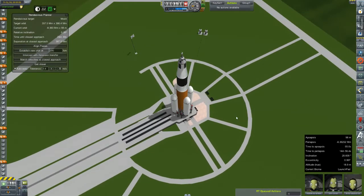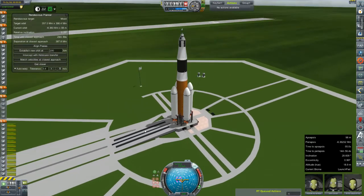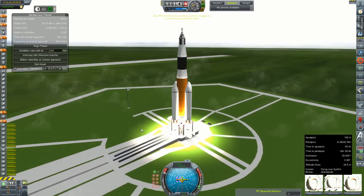We have some interesting contracts. Finally our reputation is high enough to where they'll let us send people to the moon, or at least to orbit it. Our relative inclination is low enough — nav ball back on. Throttle is pegged to full, SAS is on, ignition sequence start. We are lit — let's get those clamps off and we will ease very slowly off the launch pad.